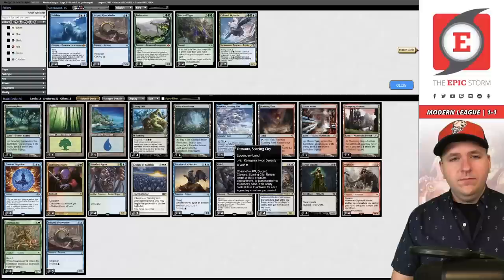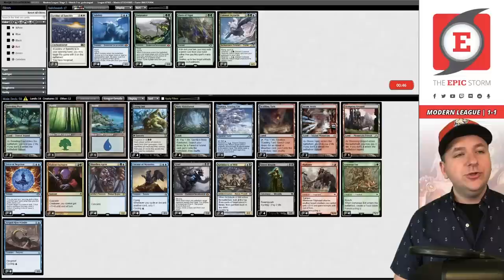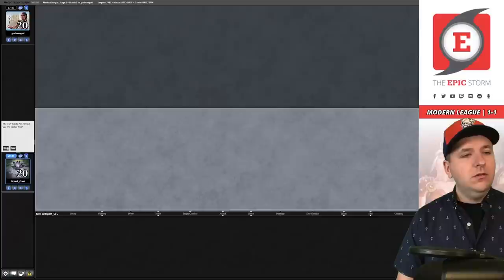Looking at other lists, it seems many only have four Thoughtseizes — I'm second-guessing these Ley Lines. We could bring back a Riverwinder. I don't love Sky Turtle in this matchup. We could do two Ley Lines or two Force of Vigor since we did see Unlicensed Hearse — let's try two Force of Vigor for game three.